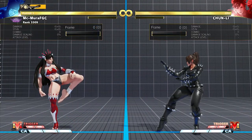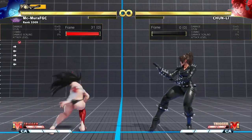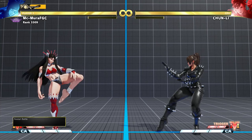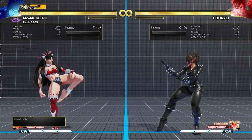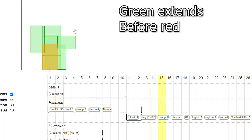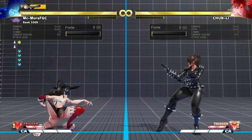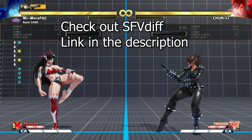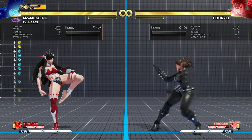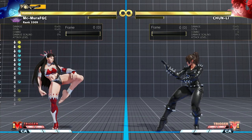One of the finer details important to understand in Street Fighter V is that for the most part when your character is attacking — say you're doing a Juri standing heavy kick — the hurtbox is extended before the hitbox. Your character can get hit before they can hit their opponent. So typically you use light and medium attacks for buffering, as most characters use lights and mediums for this purpose.